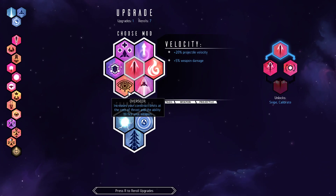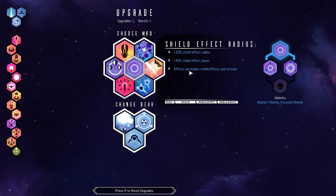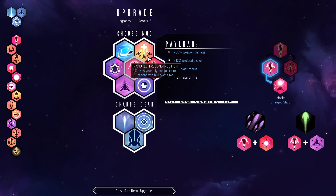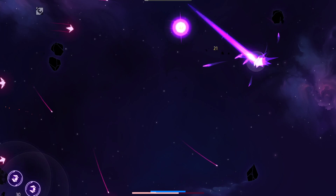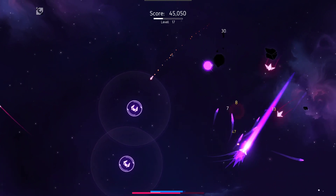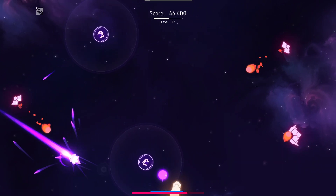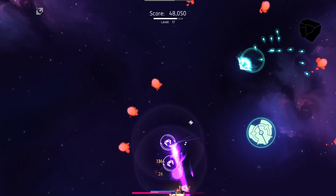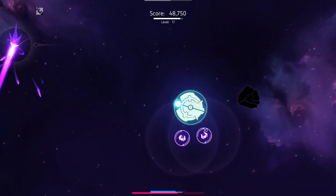Again, I cannot take overseer just yet. I want these but not yet. There we go — finally — now take reconstruction. Now we look for evolution and then the interceptor path. Will we get there? I do not know. The temporal shield slowing things down a little too much there again.